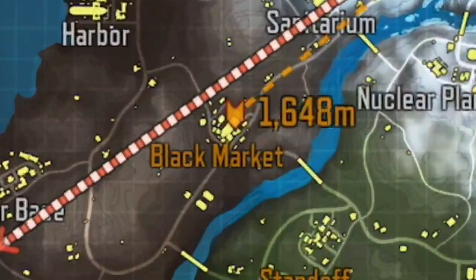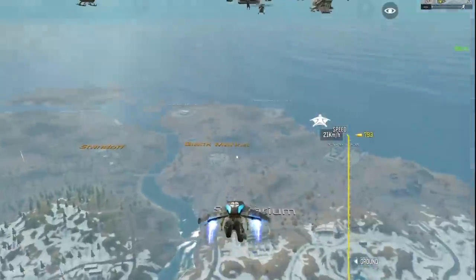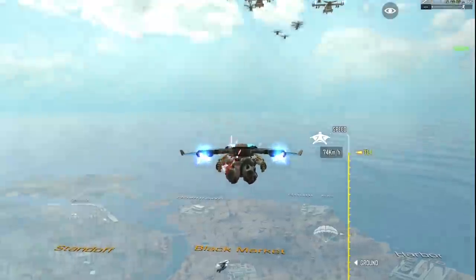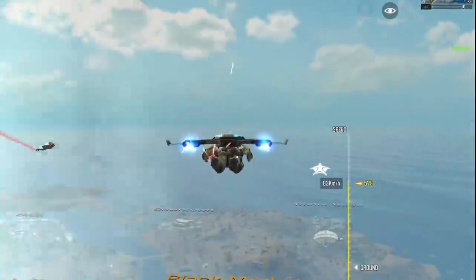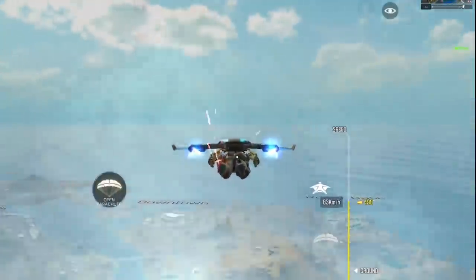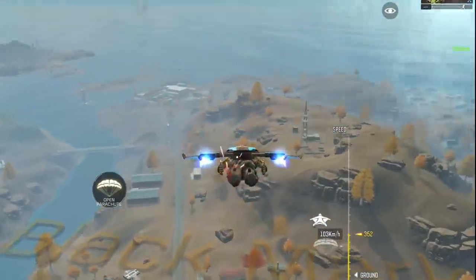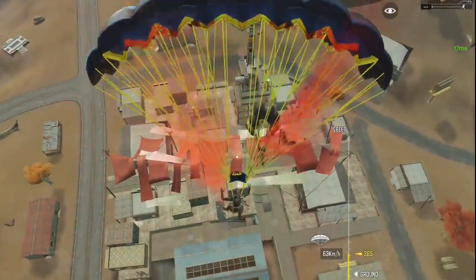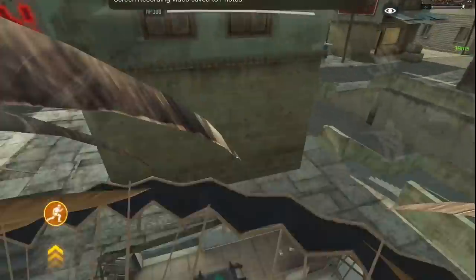In this game there was no platform, so the second best option was the black market — a highlighted area next to the plane path where I can get a helicopter if I survive. Games without a platform are actually great because whenever the platform spawns, most sweat squads land there, get killed, and the rest of the game becomes boring with mostly bots and weak players. This game was full of action from start to end. My plan: land underground at the black market, get as much loot as possible, eliminate any players inside, then use the airborne to get vision over the area and plan the next attack.